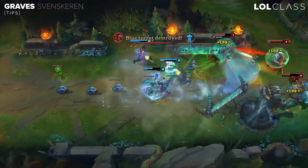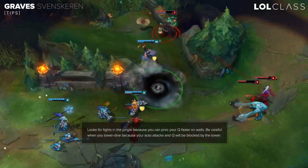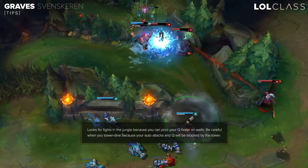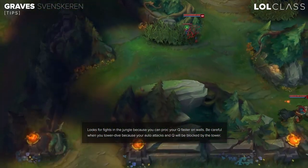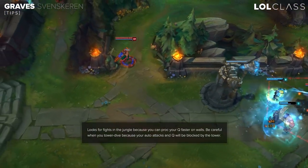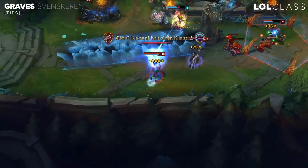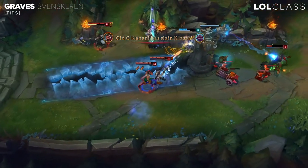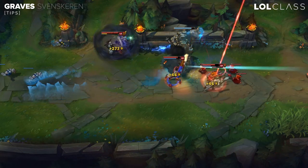A good tip on Graves is you want to fight in the jungle because there are a lot of walls, so you can easily get your Q to bounce off a wall and get a one shot on the enemy team. Another tip on Graves: be careful of tower diving the enemy because if the enemy stands behind the tower, the only spells that can actually hit them are your W and ult, since the tower absorbs your auto attack and you can't really hit your Q.